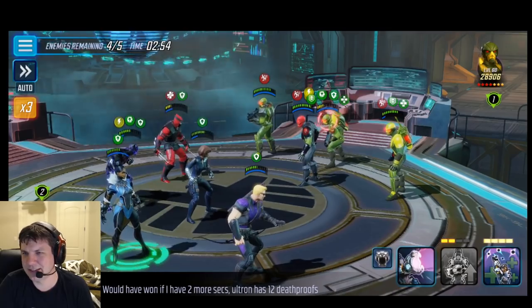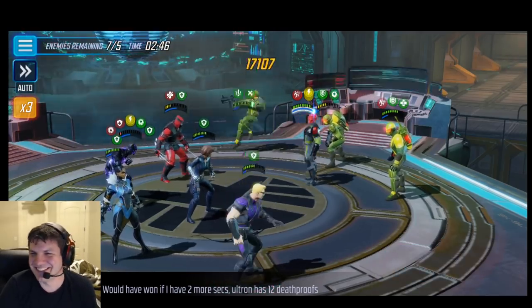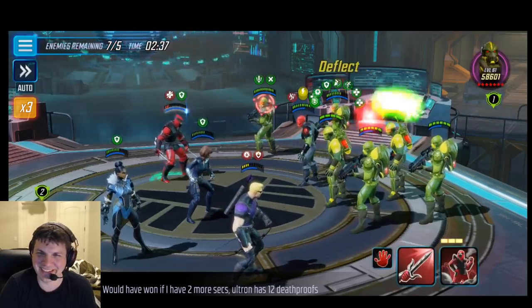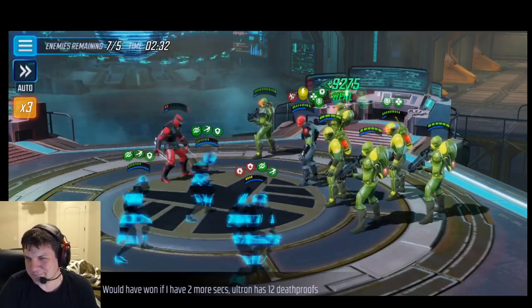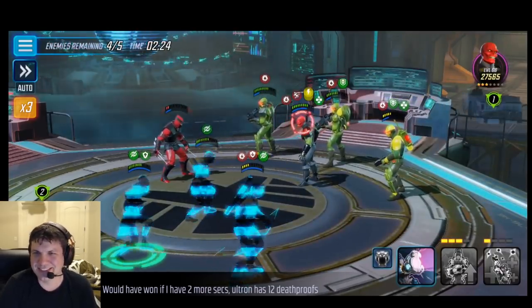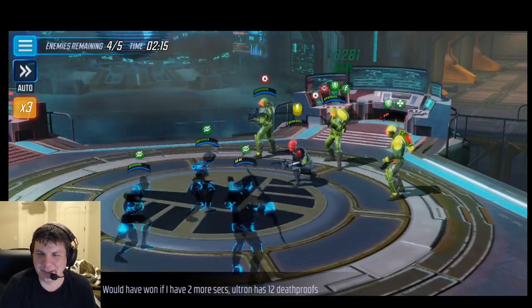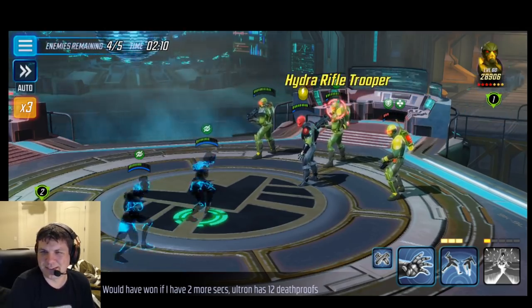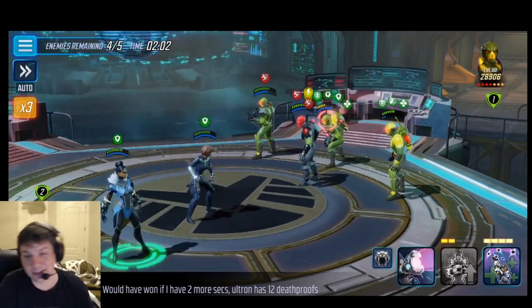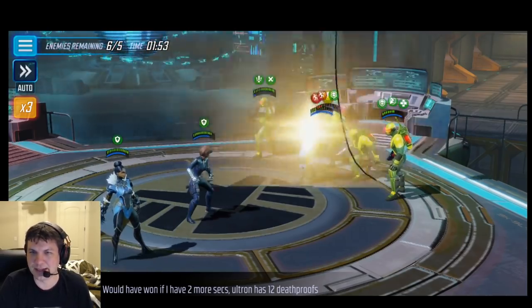I was maintaining slows with Quake as much as I could just to keep them from getting a whole lot of turns. But here's Quake's ult - that's a 6 red star, 65k Quake - and it really didn't do a whole lot. That's kind of surprising; I was expecting more damage against these guys. They just keep healing, they keep regenerating, they keep getting Defense Up. They put Defense Down and Offense Down on you when you go below half health. There's just so many things in their passives - if you haven't read up on it, you need to. It is really difficult to fight.